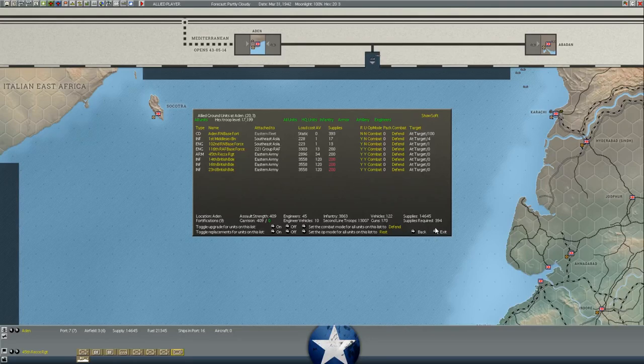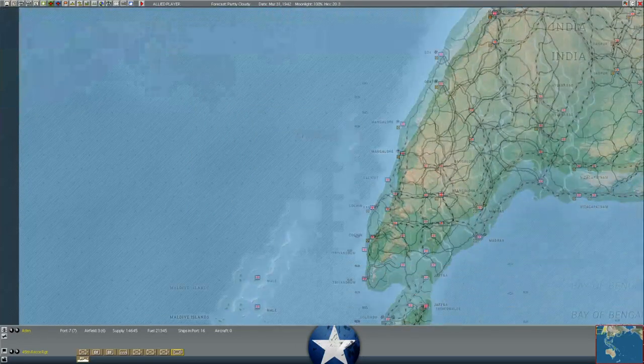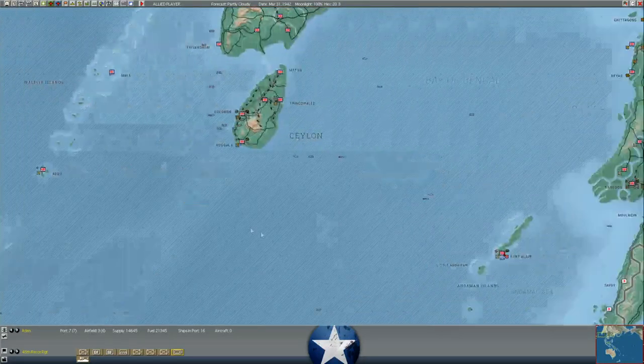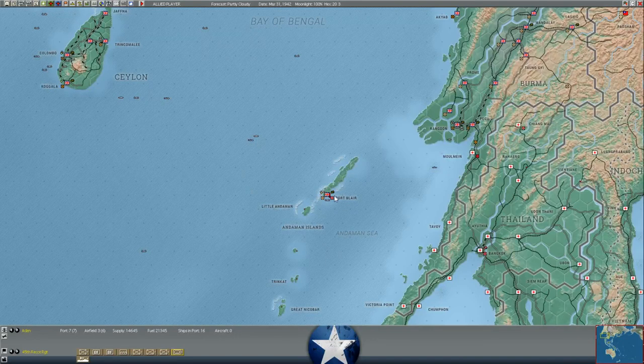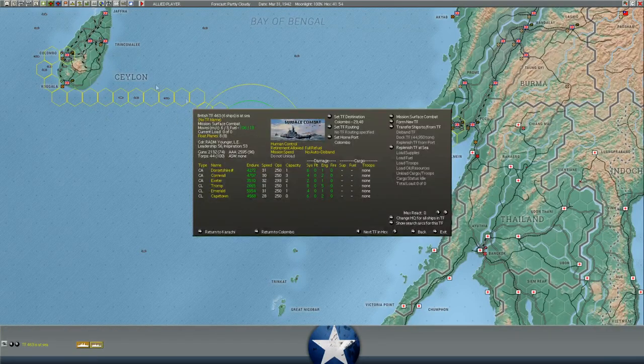We'll have to see about moving them either to India, Burma, or maybe to Sri Lanka, where we don't have a very strong force. Meanwhile, our cruisers bombarded Port Blair and then immediately pulled back. They're on their way back to Colombo to replenish - the Dorsetshire, the Cornwall, the Exeter, the Emerald, and Cape Town. They took a bit of systems damage, but it was a nice little bombardment.